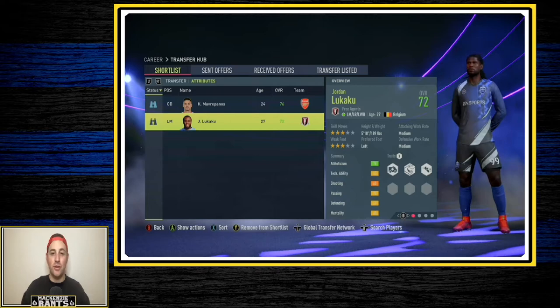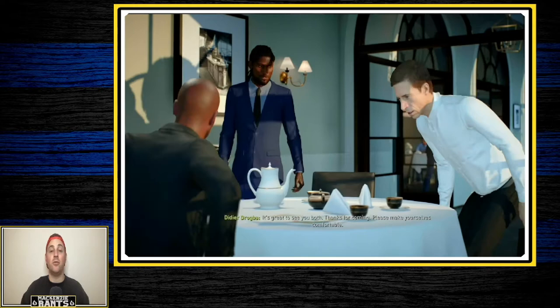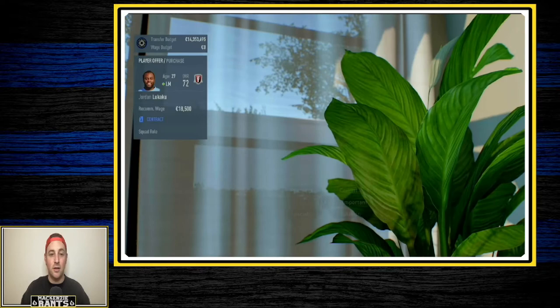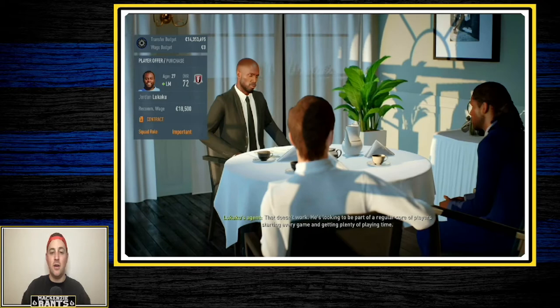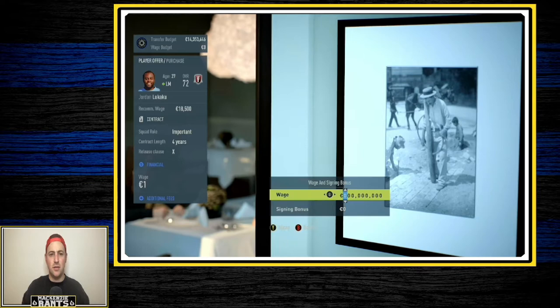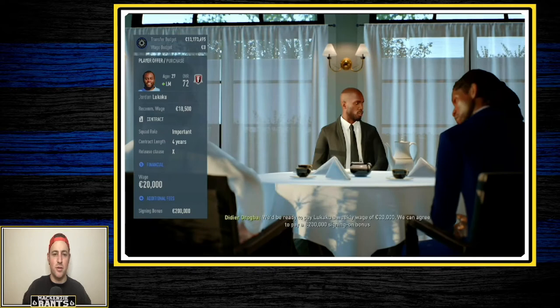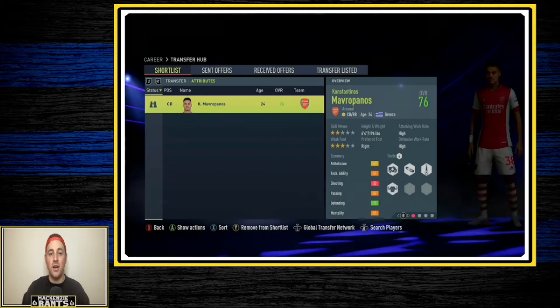Before looking at the updated team sheet, I was going through the free agents and found Jordan Lukaku just sitting there. We're definitely going to try to sign him — he has very good pace, plays left midfielder so he can play winger, but has also played left wing back, so he's a great versatile player to have. We'll go with 'important,' four years — he's 27. Disregard the release clause and offer 20k with a $200,000 bonus. That's a reasonable offer and he signs.